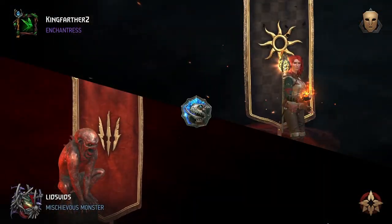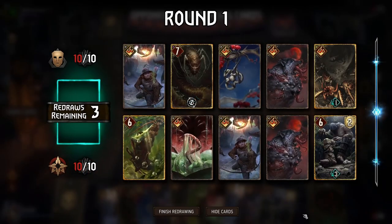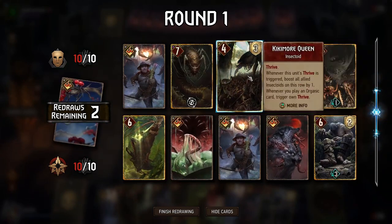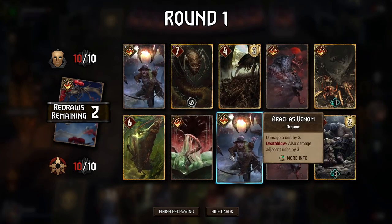Alright, going up against Nilfgaard here and we'll go first. I don't love Bone Talisman plus Glusty — that's a tricky combo, same with Kikimor Queen. It's probably not going to be a Glusty round by the looks of things.